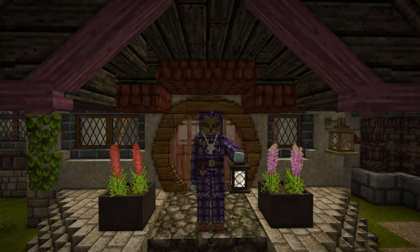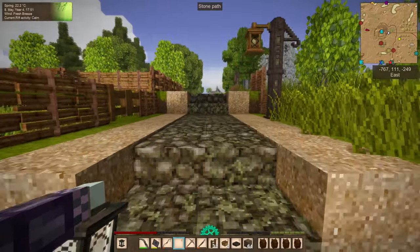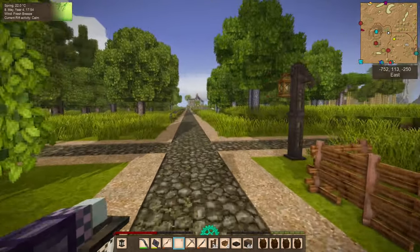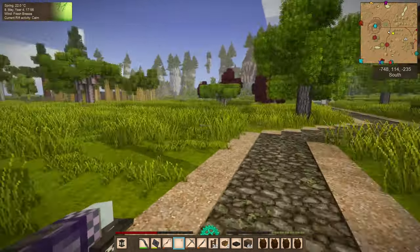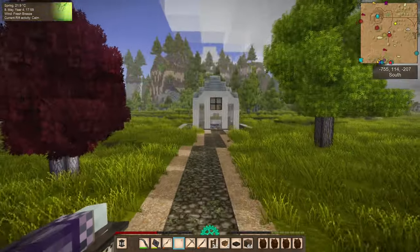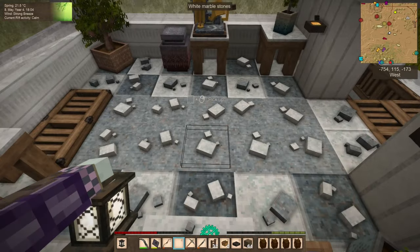Hello everyone, my name is Korazar and welcome back to the Vintage Story Guide. We are back in the world in 1.19.3, and that means there are some new changes to be aware of. I didn't want to start this episode back at the Drifter Pit, but we are going to go back there and address a couple of things. The biggest change you will find in 1.19.3 is...